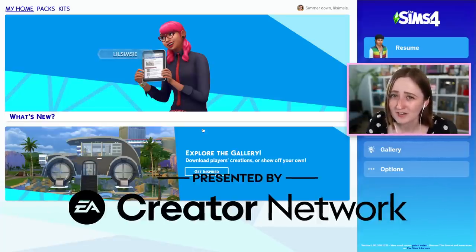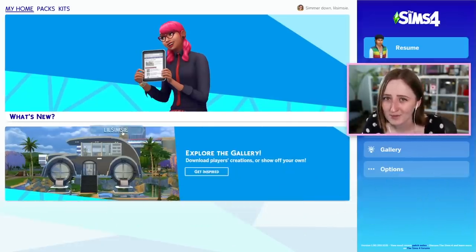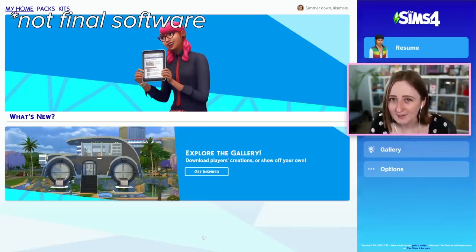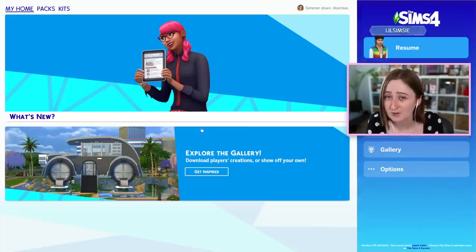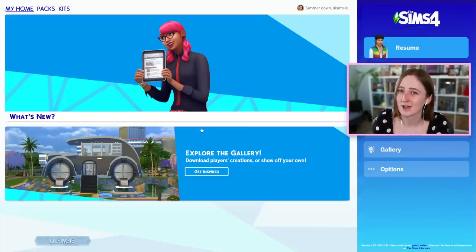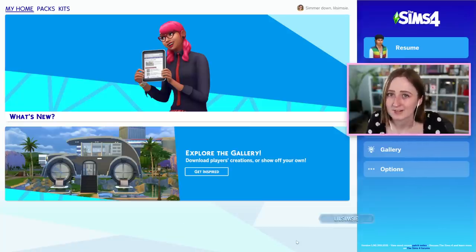Huge thank you to the EA Creator Network for giving me early access to this game, hence why I've got that weird watermark of my name on the screen. They basically gave me a second version of The Sims in my Origin library — my regular Sims game and also a second Sims game with the base game, the newest update, and the pack. It's a super mega early access they only do for expansion packs — we used to get flown out to California to their studios, but they obviously can't do that with COVID. So instead we get a temporary few days of early access with the watermark, and then we get the real pack in a few weeks when it comes out.